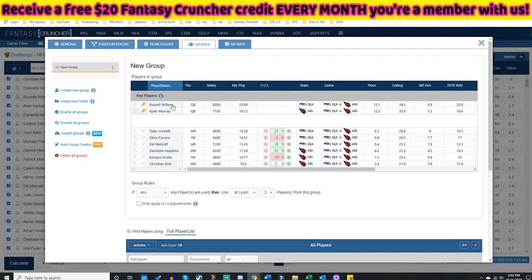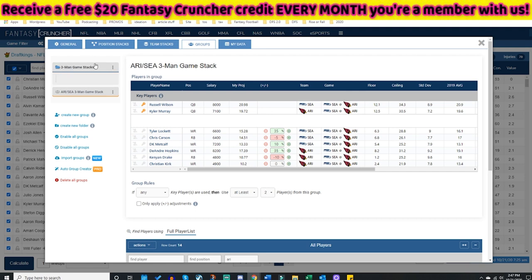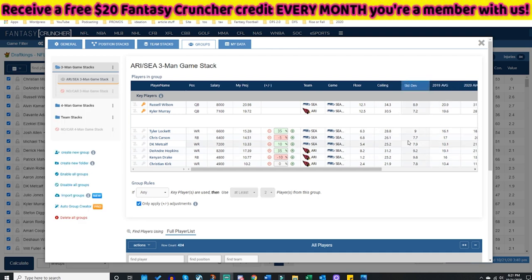These projections will not happen outside of Wilson or Murray being a quarterback. I can go up here and rename this to 'Arizona-Seattle Three Man Game Stack.' Now you can create folders — so maybe I'm making three-man game stacks and I want a dedicated folder for them. I've made the folder, and my Arizona-Seattle group can go right inside the three-man game stack folder.